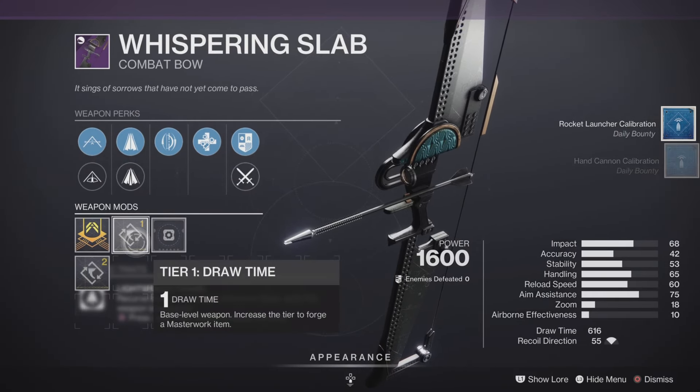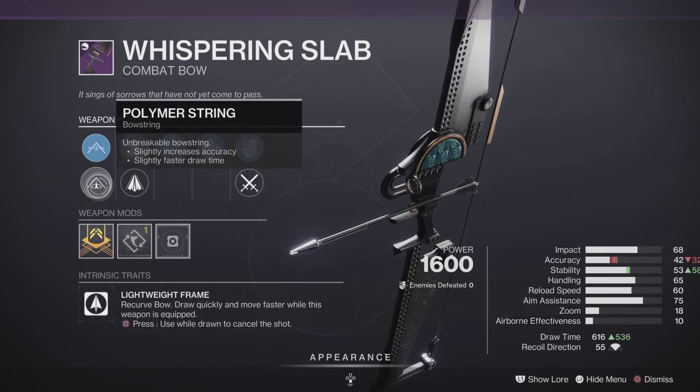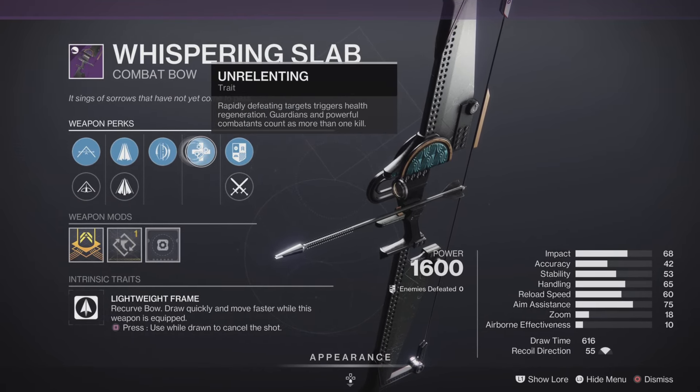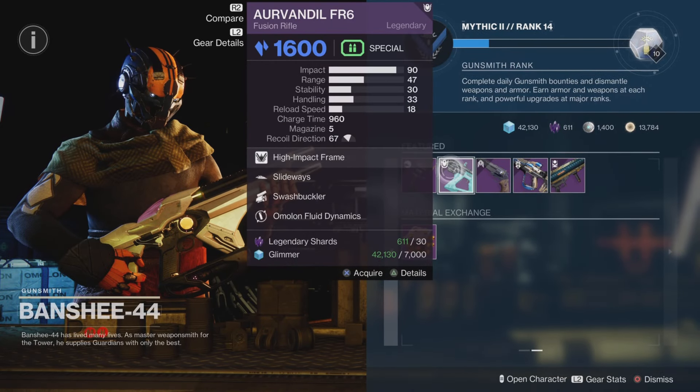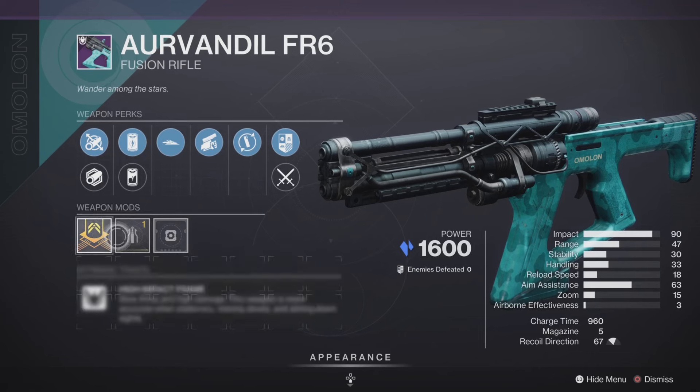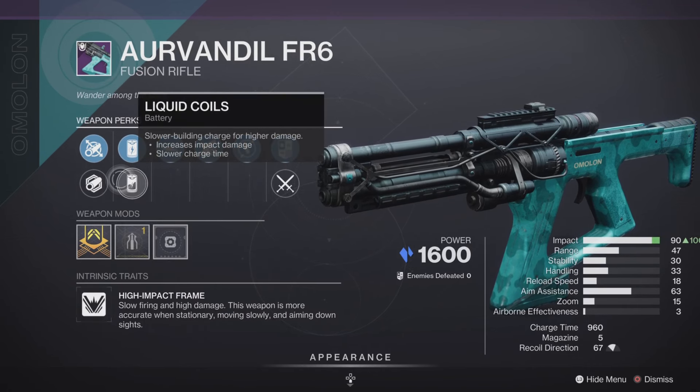Let's start off with the Whispering Slab combat bow — lightweight frame with the draw time masterwork — with some pretty decent traits on here as well, leaning more towards the PvE side of things.